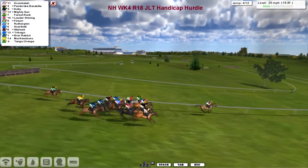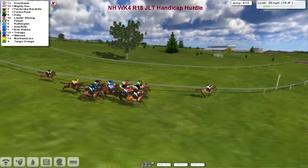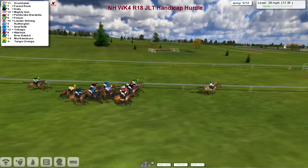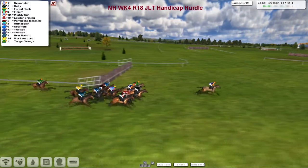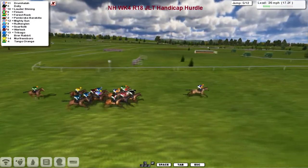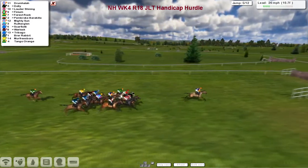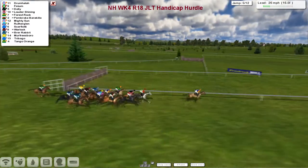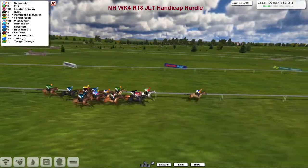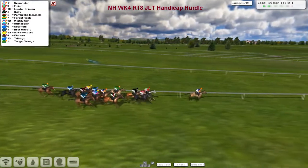Rutherglen for David Robertson is in blue and purple hoops with a yellow cap. There are two in blue - Trabago and Scarfioti - and I'm not quite sure which is which at the moment, one on the inside, one towards the outside. The one in green is Brer Rabbit - that's mine. The yellow of Murfreesboro is Sirius Chill Obi-Wan, and Tango Orange for the second Kevin Minahan horse is at the back. So with the exception of Scarfioti and Trabago we've basically got it sorted. They still have two miles to go, Drumhuller leading from Finium second, Lauda Shard third, Dolly fourth.